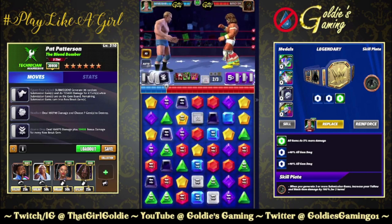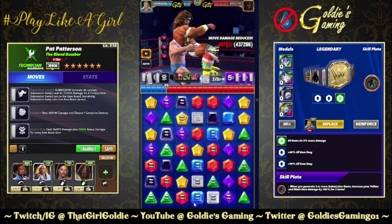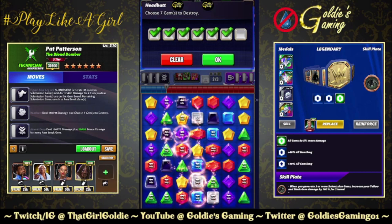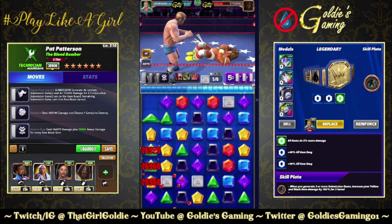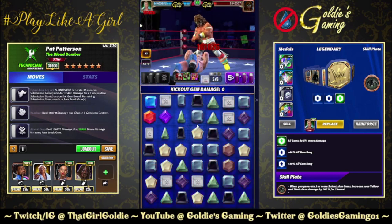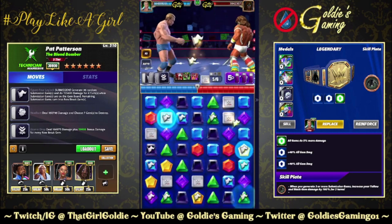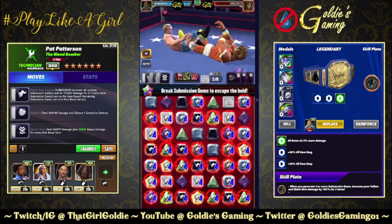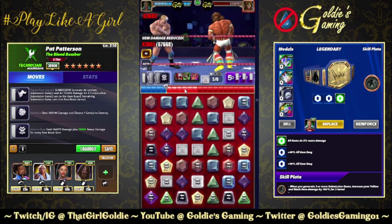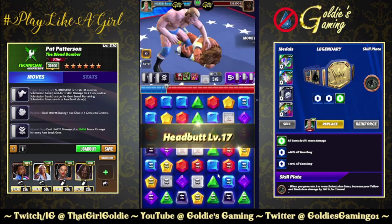Looks like he's gonna let us blow up the entire board — things you love to see. 50k on the yellow, 58 on the black gems. Get some bonus damage — about 1.5 mil. Then choose-destroy, take all the row breaks. 2.3 — acceptable.